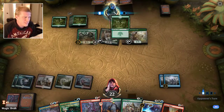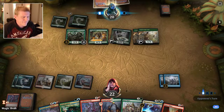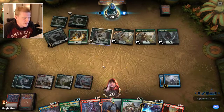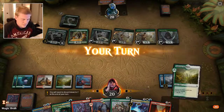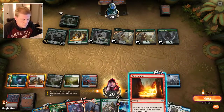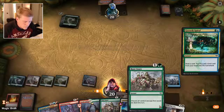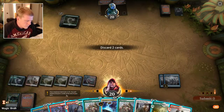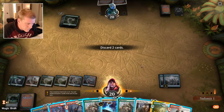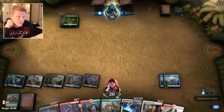He must have something based on the number of forests. I did get ultimated with this. Gates Ablaze — he'll probably scoop unless he's got a surprise. I put up a ton of Fogs in here; I've never really had to cast them, so I don't know if it's a good choice.